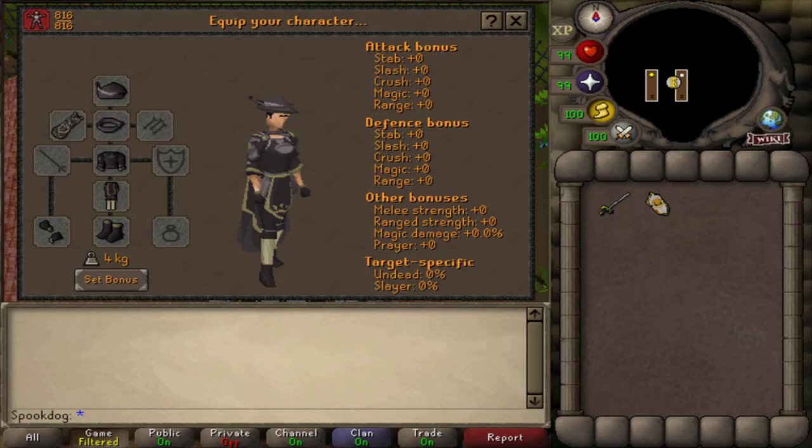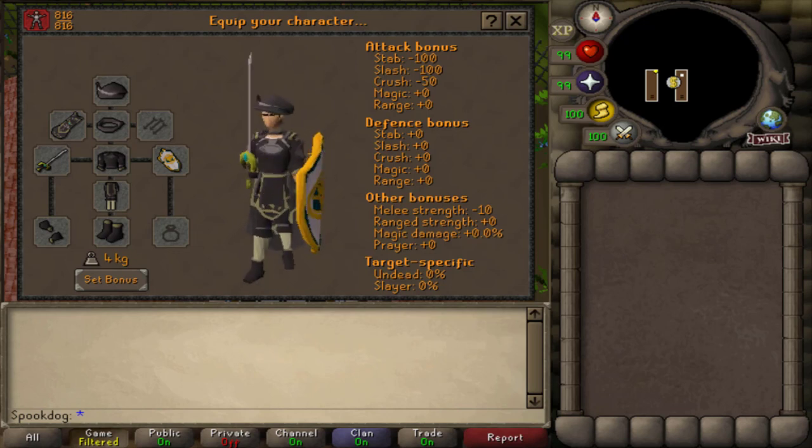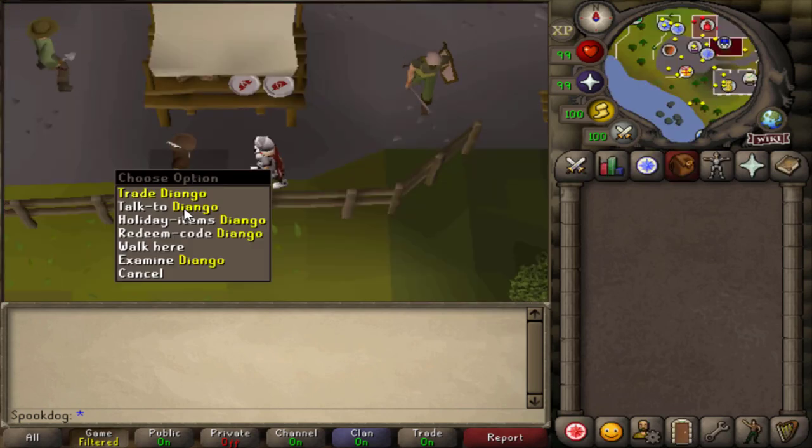This is one of the birthday event outfits. I think on its own it's super cool, but you could add a weapon and shield. This is the birthday event sword, and this is how you get the shield.